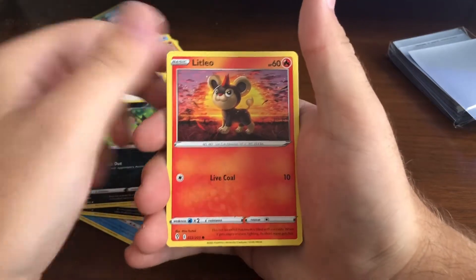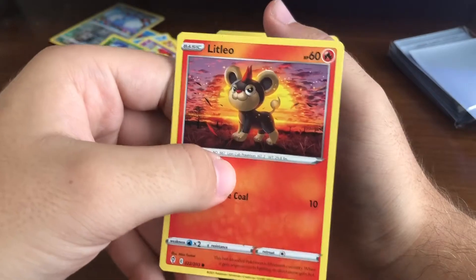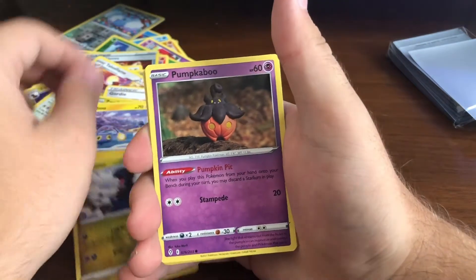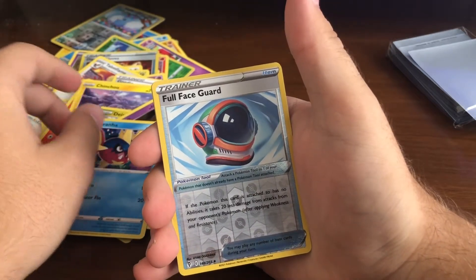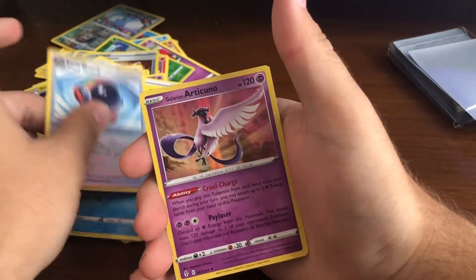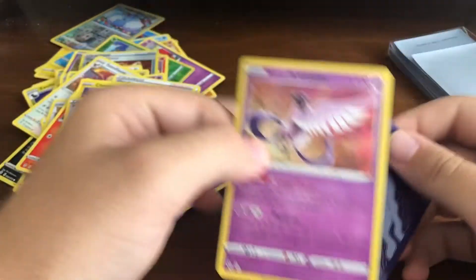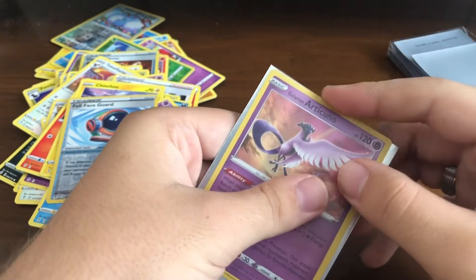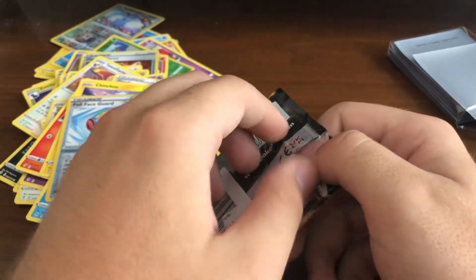You have so many chances to get a good pull and you never do - it sucks. There's Litleo, which is almost an exact reference to The Lion King. I accidentally saw the corner of the last card and it's not gonna be rare. There's a Full Face Guard and then we got Galarian Articuno - purple, but no matter, it still goes in the sleeve.